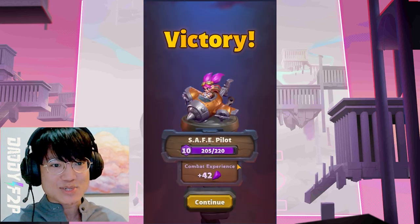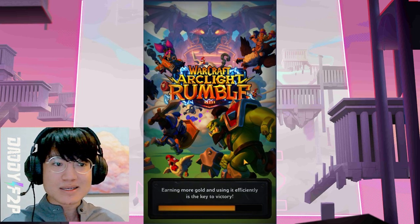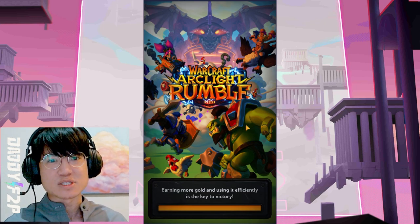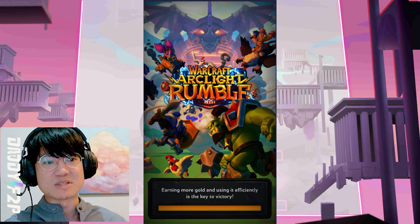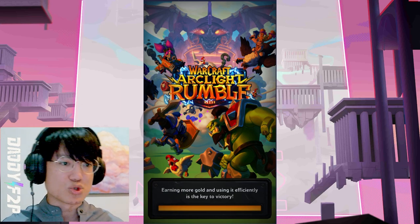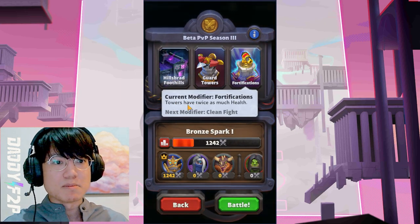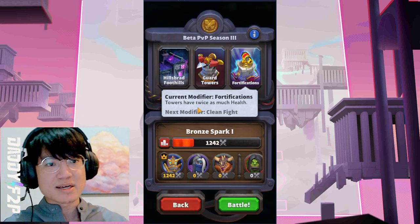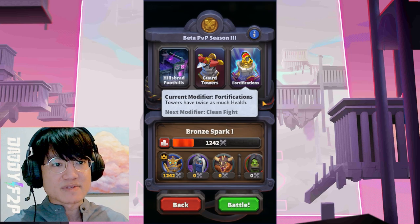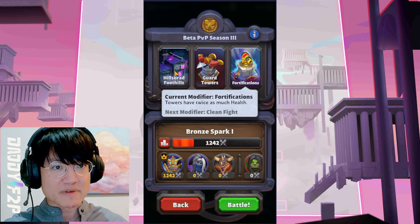That's what I want to showcase today - running Maiv Shadowsong in PvP where she thrives a lot. I'm not sure whether it's because our towers are fortified, which makes it easier to defend against their approaches without having to summon our own troops. Because if you take a look at this, we have fortifications today which means all my towers have twice as much health. This is definitely going to add to my defensiveness without me needing to worry about defending - I can just go full offense.